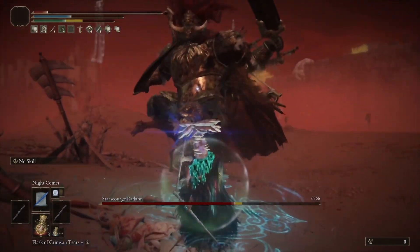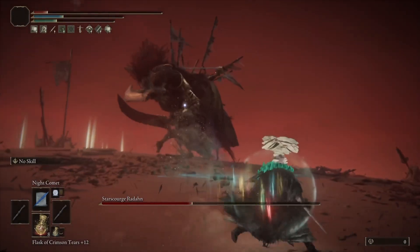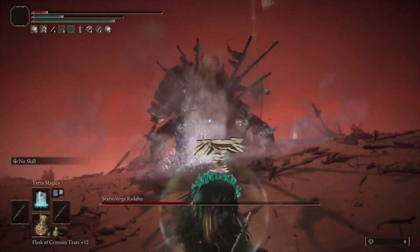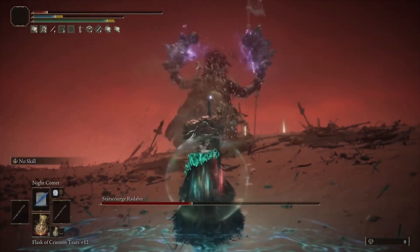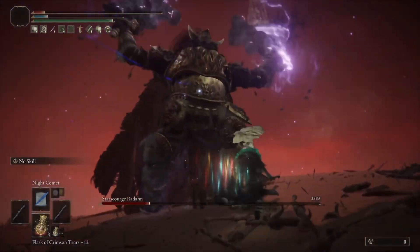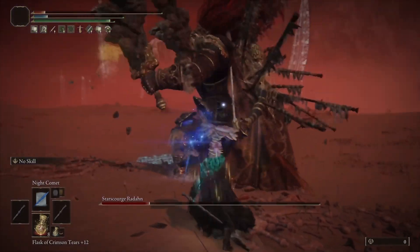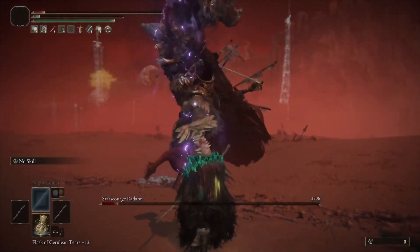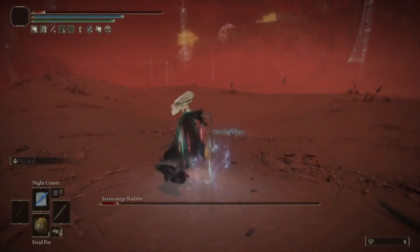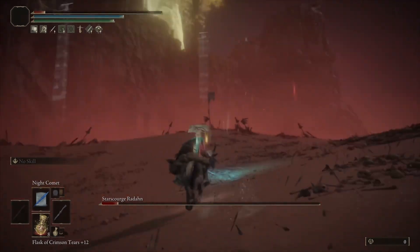With Radon, if I had paid attention to my flask, he wouldn't have had a phase two. But even so, the amount of damage we're able to do with Night Comet is phenomenal. Radon's not the most tricky once you've gone through multiple new game cycles — he's really slow, very easy to dodge his attacks, very forgiving with his attack patterns. Standing under him in a lot of cases means you won't get hit.